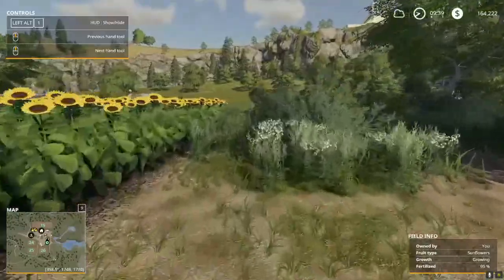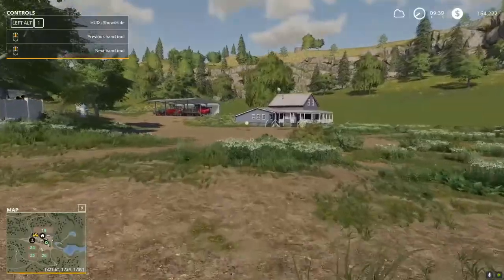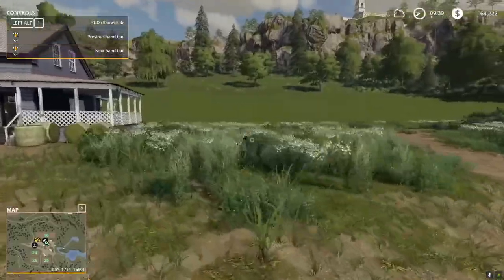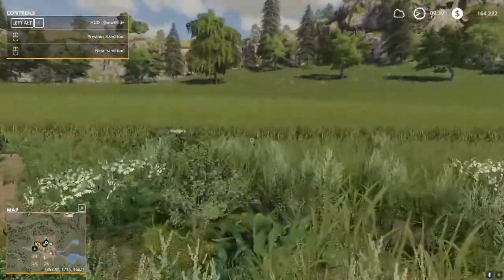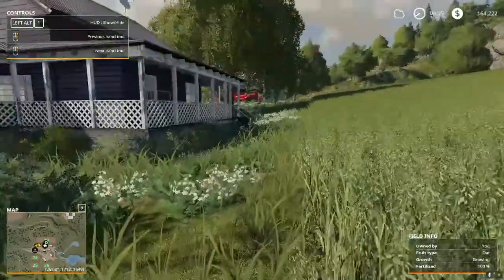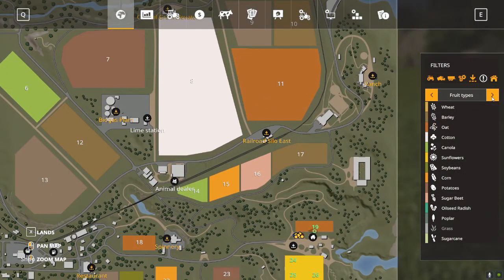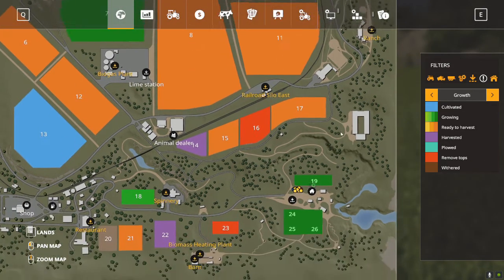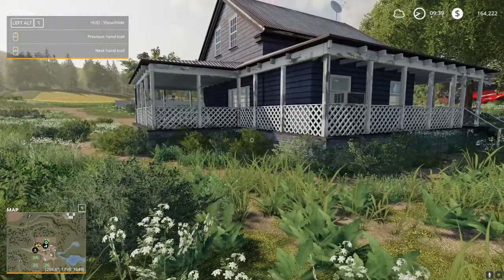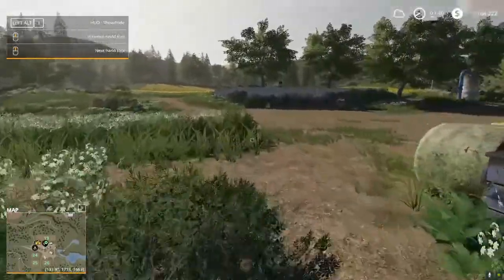Anyway, today as promised, we are going to talk a little bit about animals. We've got the sunflowers planted and they'll probably be ready sometime today. And I also, as I requested you do, planted the other field in oats. They are growing quite nicely, and I'm just going to check on them real quick. We are in the final growth stage on both of those, so hopefully those will be done about the time we need them, because we are going to need some oats today.